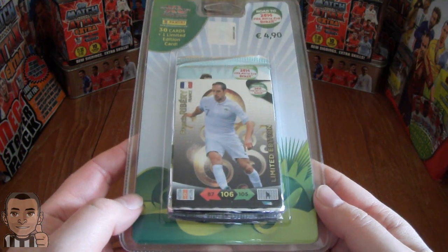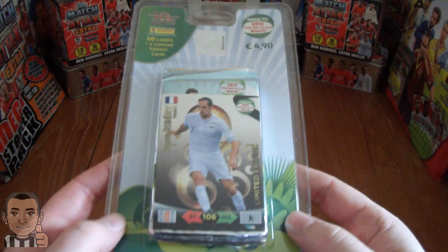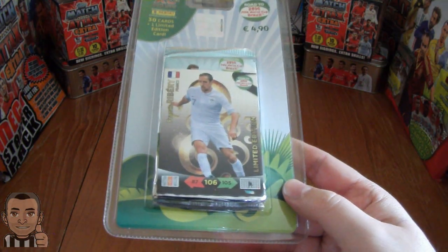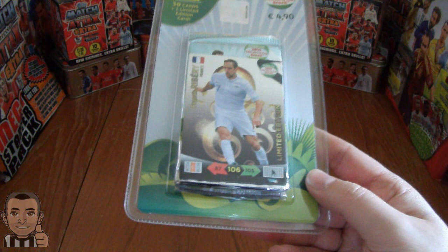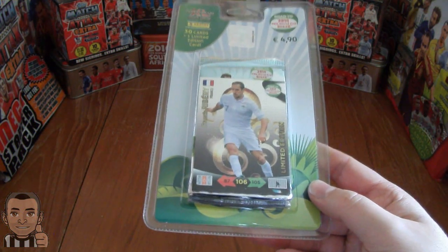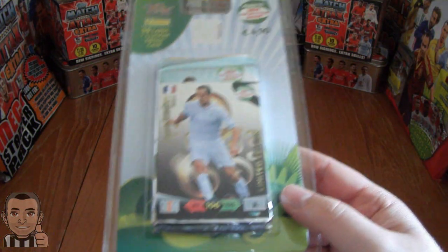As you can see, in this packet it is a Frank Ribery of Bayern Munich and France limited edition card. The other variations you can get: a Falcao of Colombia limited edition, Xavi Hernandez limited edition, Zlatan Ibrahimović limited edition, or if you are extra lucky you can get an Andrea Pirlo limited edition at the front of the packet here.